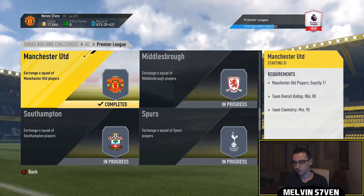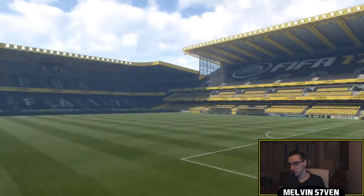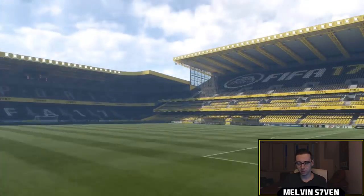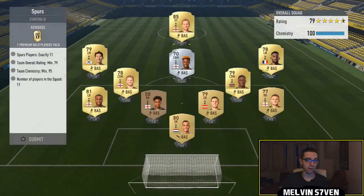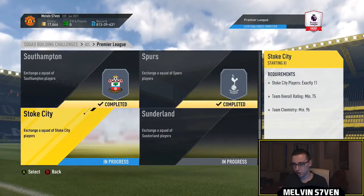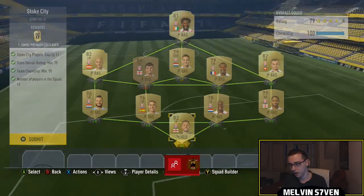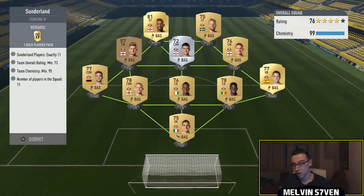Hopefully I'm not accidentally submitting any big players — I'm going to cry if I do. But I've checked these squads pretty thoroughly so I doubt I'm submitting anything too valuable. I don't think there's actually any silver packs; the worst pack you get is a 2-player pack, and that's for the Bournemouth team, which ironically is one of the more expensive ones because they have a lot of silvers. Burnley is another one that could be similar — basically any Premier League team that has a lot of silvers you do need to get. So we're just submitting each and every one of these teams, clearing our club of Premier League players, but these packs will give us them back.